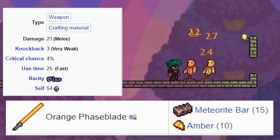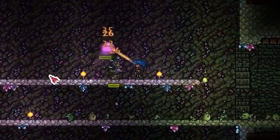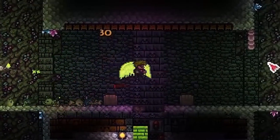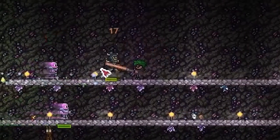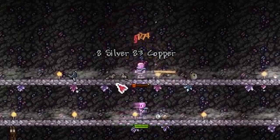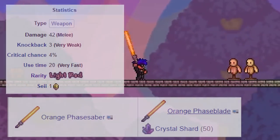Next we have the Phase Blade. Nothing too special — it does the exact same amount of damage as every other Phase Blade, and it's good at what it does. You should probably already know how this weapon works. The lack of auto swing is annoying, but you can upgrade to the Phase Saber, which comes next. The only really cool thing to say about this weapon is, if you liked Ray — that's a yellow sword. Also, it wasn't a good movie, in my opinion.